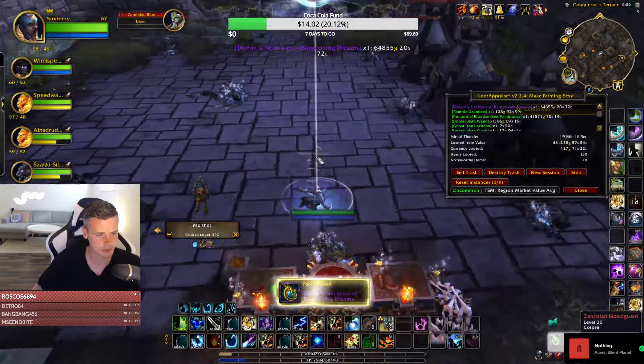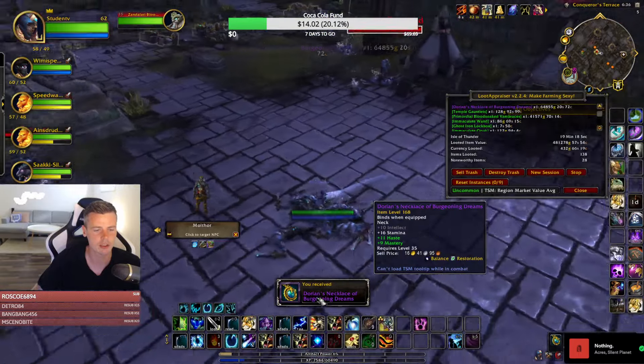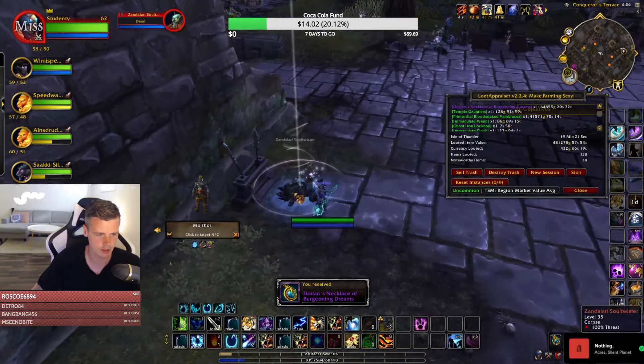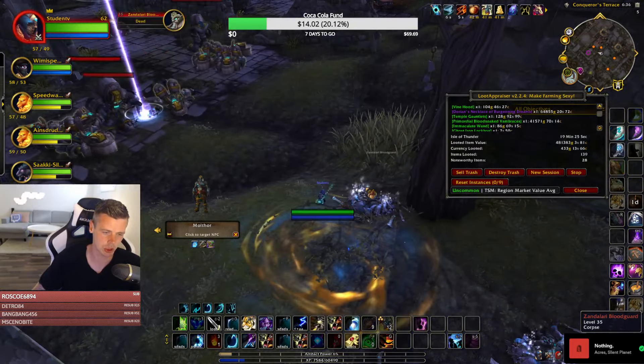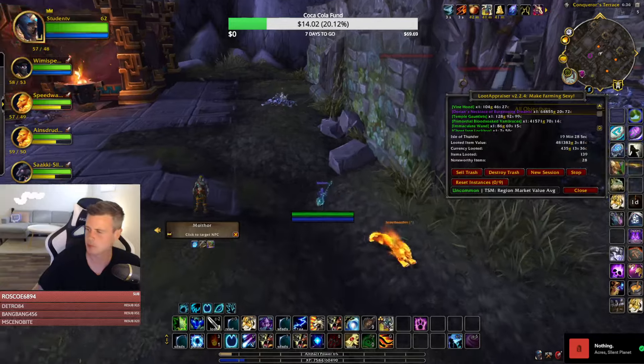Got an epic necklace — 60,000 gold, damn right! We could also do the Primal Shadow Vortex with 10 people.